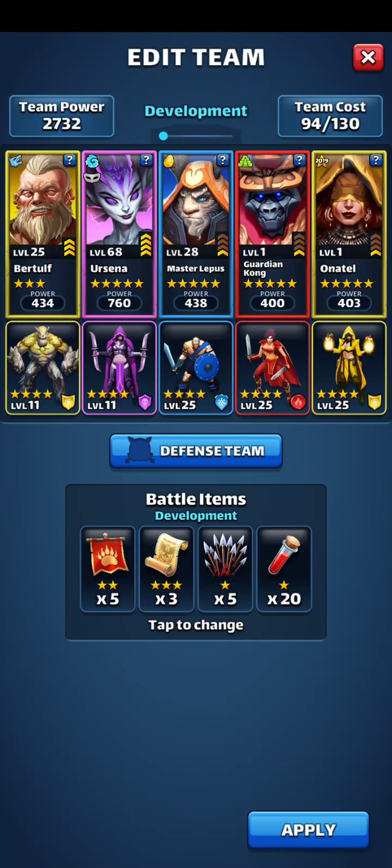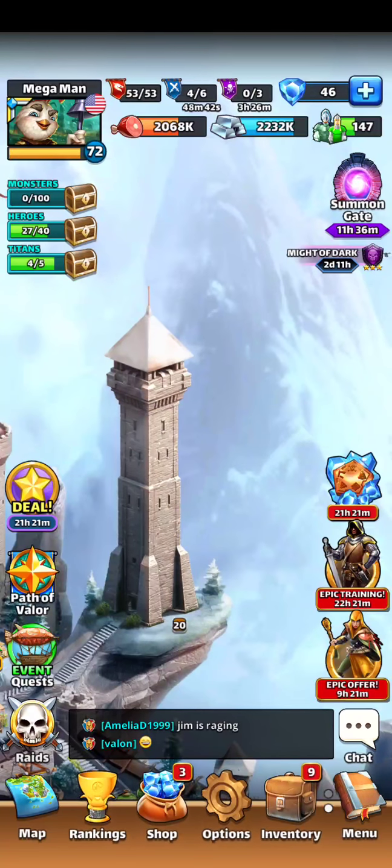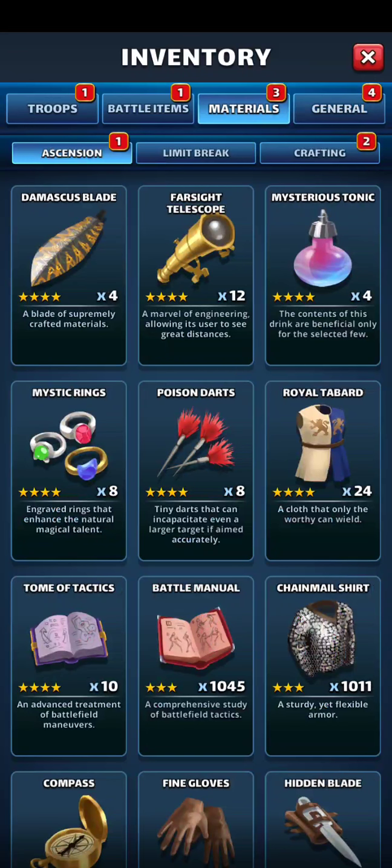This is who I'm working on right now as far as development goes. I've got Bertolf to level up. Ursaina is almost maxed. Master Lepus is next. I'm going to do a second Guardian Kong, and I have Anital. The reason why I don't have any nature heroes is because I only have four tonics, so I only do heroes up to the point that I have materials for them.